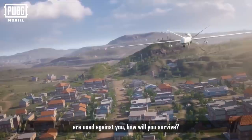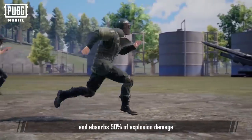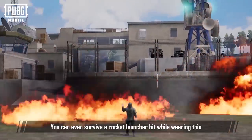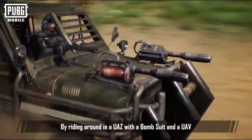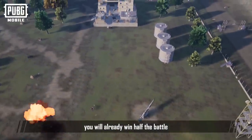But if these weapons and vehicles are used against you, how will you survive? Put on your bomb suit. It looks like a ghillie suit. It can absorb the full force of a rocket launcher — you can even survive a rocket launcher hit while wearing this. And as long as you're alive, you have a chance at victory. By riding around in a UAZ with a bomb suit and a UAV, you will already win half the battle.